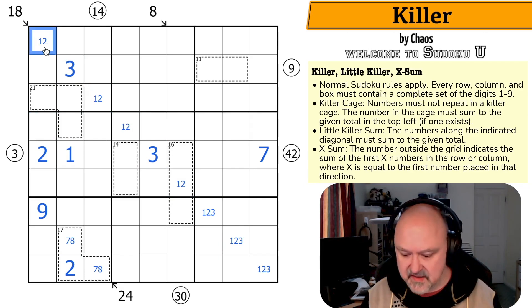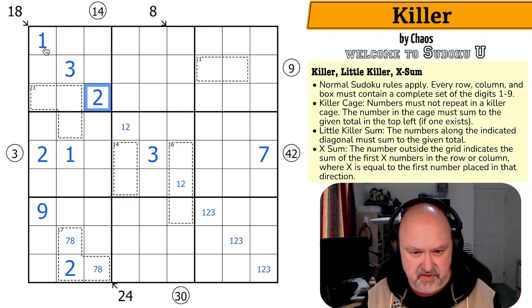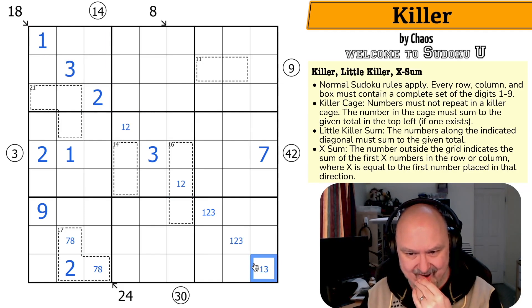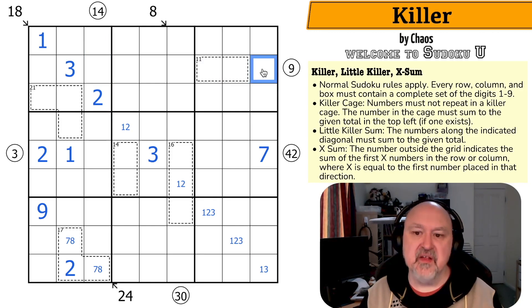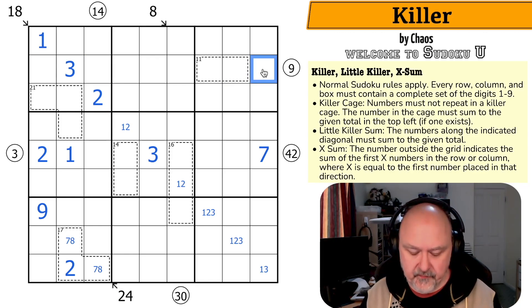The 2 looks up making that the 1 and that the 2. The 2 here looks across saying that's not the 2. Looking at this 9 X-sum clue: this can't be a 1 because it would be a single clue like down here.